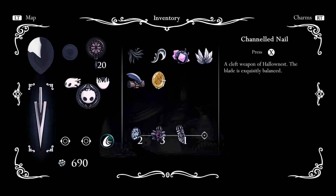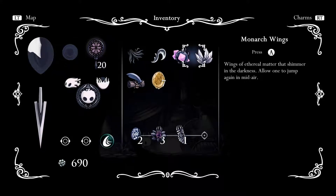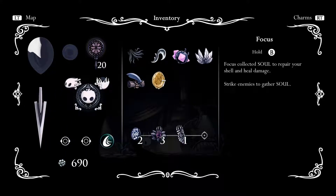We want to go into inventory. Channeled Nail — it looks pretty dope. It was just bare before. So we do need two Pale Ore for the next upgrade. I'm not exactly sure where the best place is to find that stuff. Here are all of our upgrades, just in case you're joining a little bit late and you still want to watch the series.